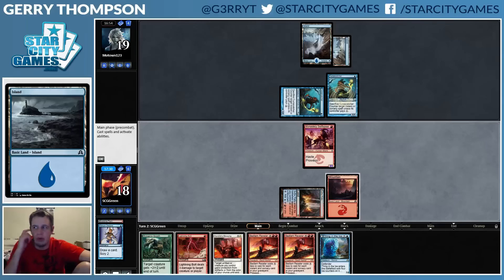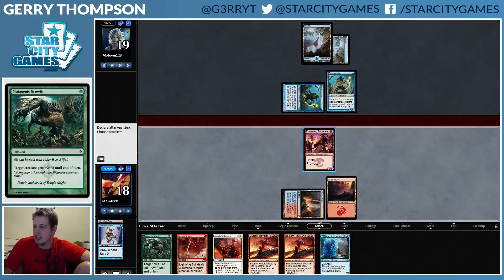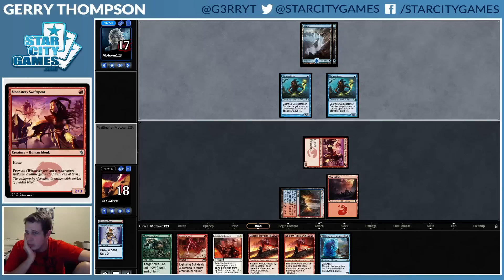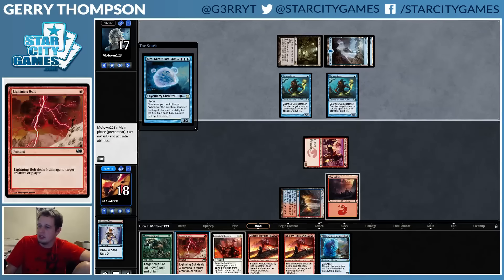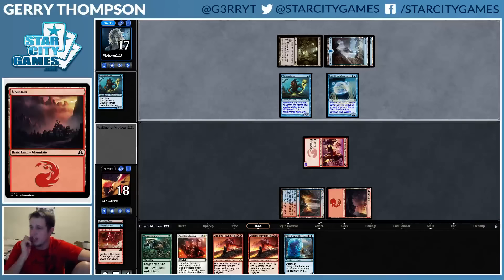I don't really want to bolt one of these Cursecatchers, but at the same time I'm not going to be able to bolt anything else because of the Cursecatchers. I could block and hold up Mutagenic Growth, but I feel like we're on a control plan, so I should just not even attack because I'm nowhere near actually killing my opponent. And yet I'm going to attack because I'm probably stupid. I'll bolt one of those Cursecatchers before Kira comes down, because otherwise my bolt isn't gonna do a whole lot.